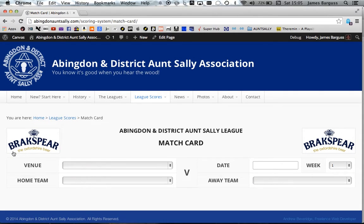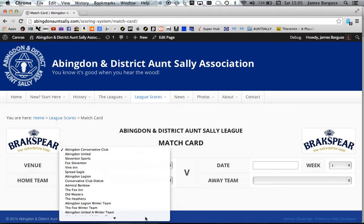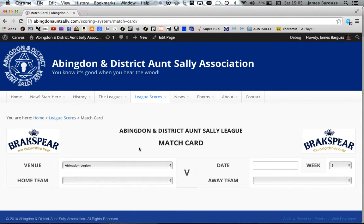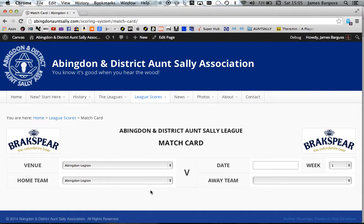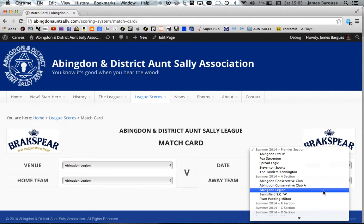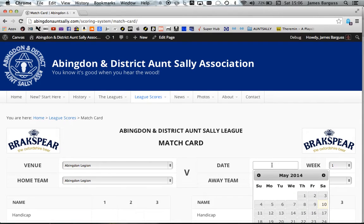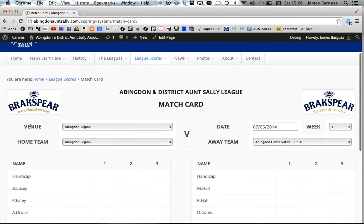What you'll get is this screen. What you need to do is pick the venue. I played at the Legion — Abandon Legion. So the venue is the home venue, that's where you played the match, and then the home team was Abandon Legion. You need to put the date in — very important. We played on the 7th. The home team was Abandon Legion. It's important to make sure you put the right week in, because if you put the wrong week in it won't be the right scores. And there's the away team.